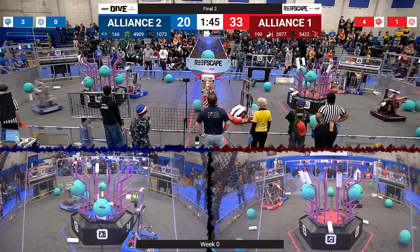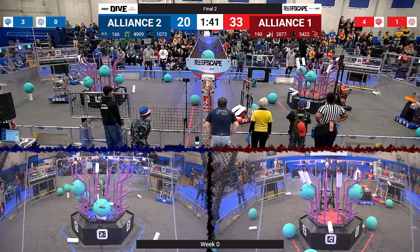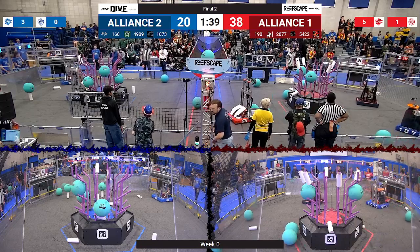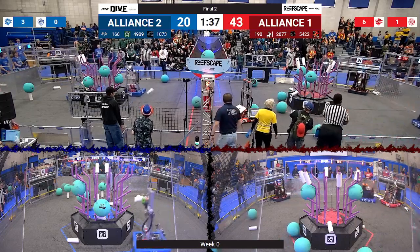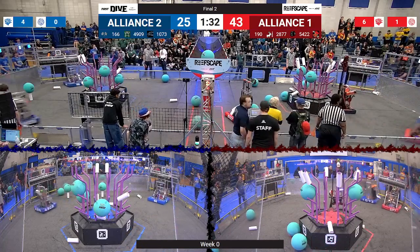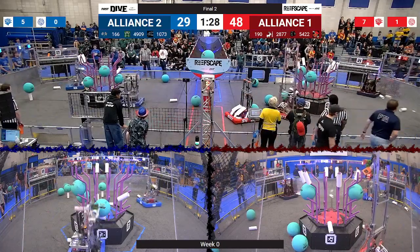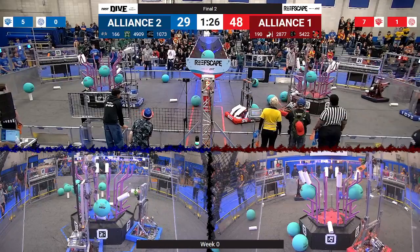1073 playing some defense on the Red Alliance. 190 has Coral in their possession and is looking to score on L4 — and they've got it. 4909 placing a Coral on L4 for the Blue Alliance. Chop Shop following it up on L3. 190 with another Coral in their possession, placing it on L4.